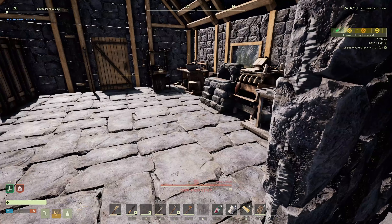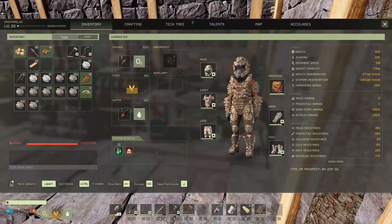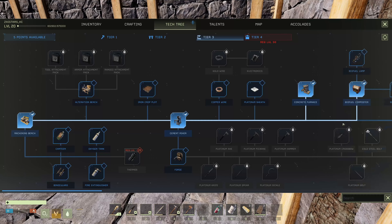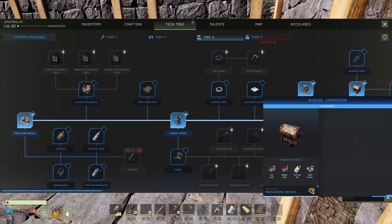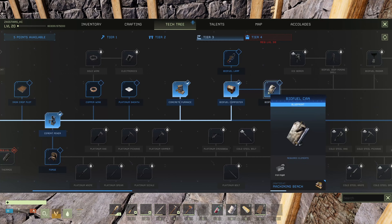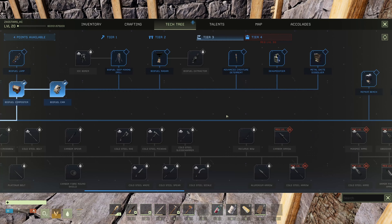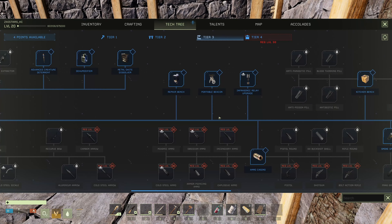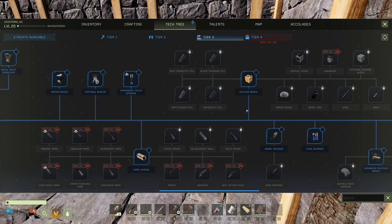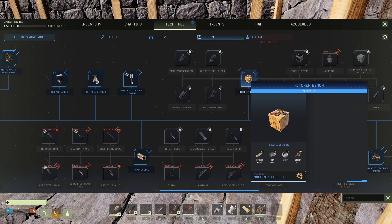We only need 20 for that. Now that we're getting this going, let's go ahead and do the biofuel composter — we're going to need 12 for that. Everything that we got going, we're good. We are going to need some steel for the biofuel composter, so we definitely want that. And then we're going to want a biofuel can. I don't think there's anything else over here we want quite yet — well, the kitchen bench and the biofuel stove, but we're going to need steel ingots for that.